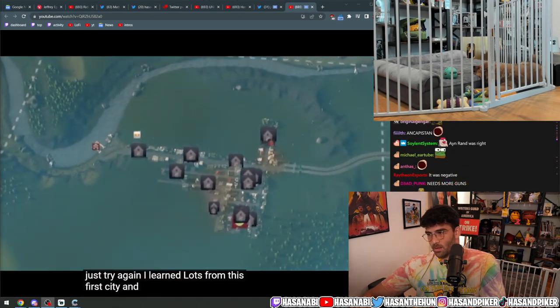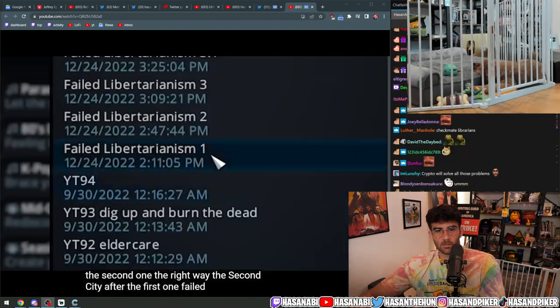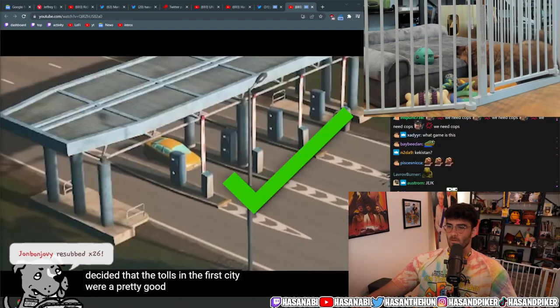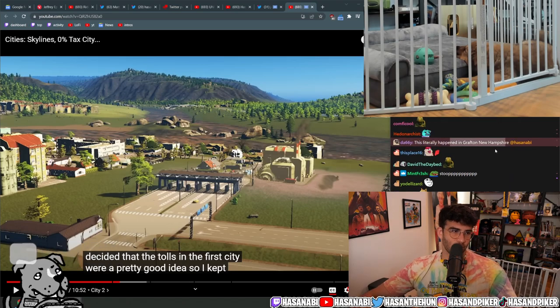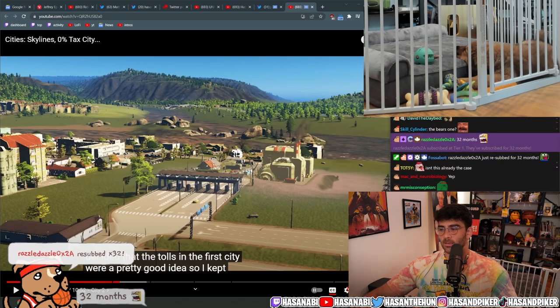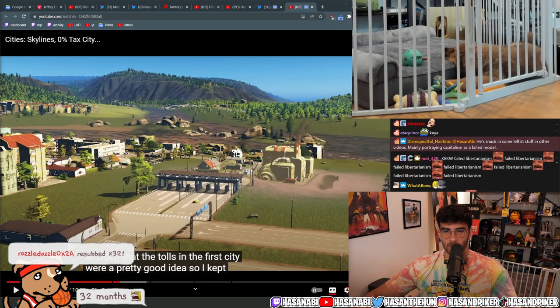The second city. After the first failure, they saved progress and started fresh. If tourism didn't work, what could be the answer? The tolls in the first city seemed like a pretty good idea. The reactor interjects: this literally happened in Grafton, New Hampshire — there's a book written about this exact city that tried to do this literal thing, and they had such a gigantic bear problem that they couldn't deal with it. The bears basically started running the show.